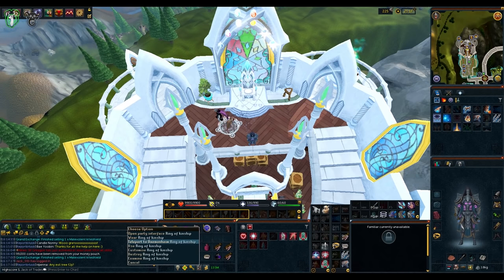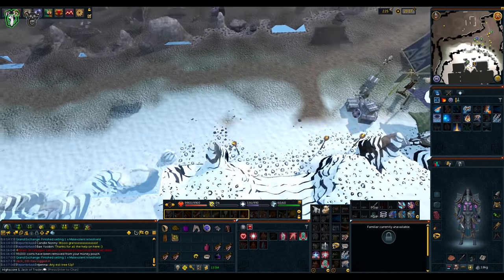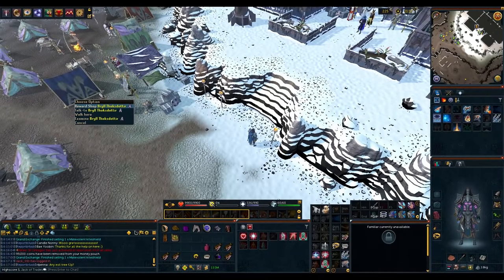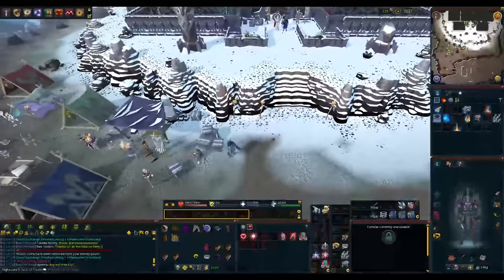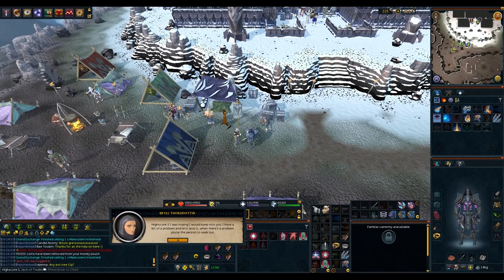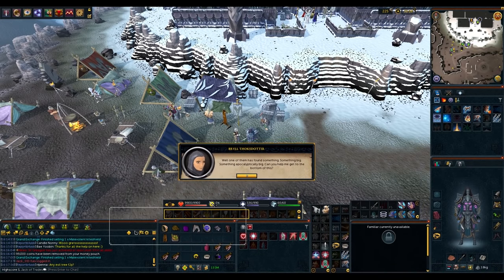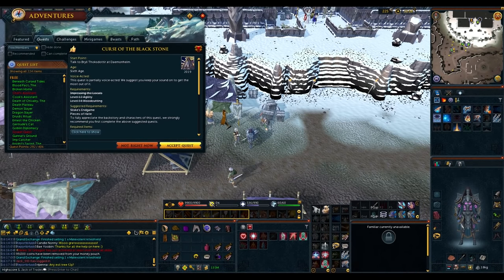To get started we're going to go to Daemonheim and talk to Bryle. Spam through the chat, select option three, and accept the quest.